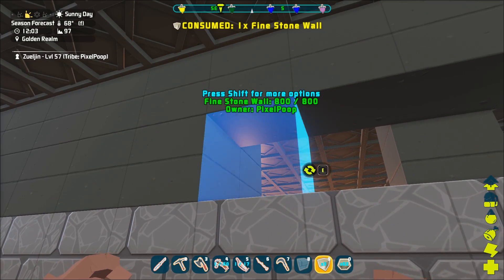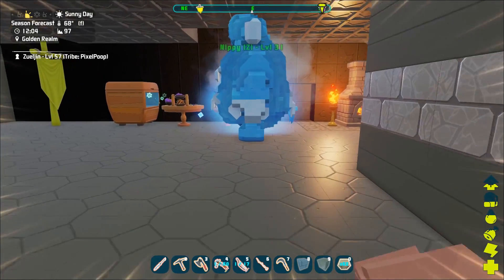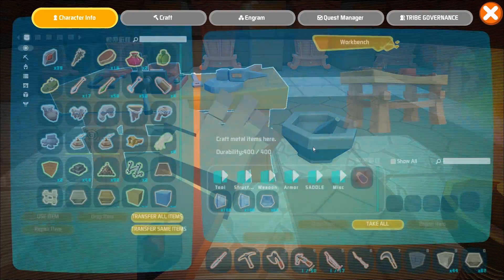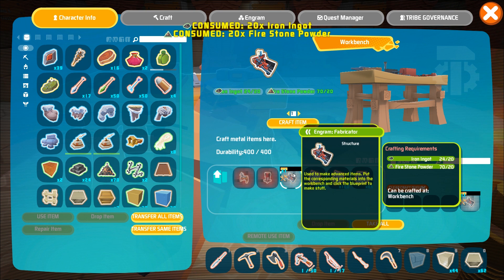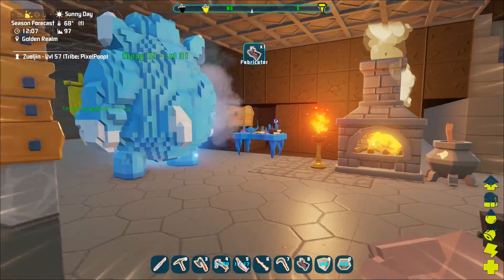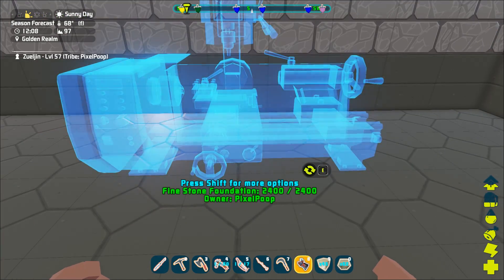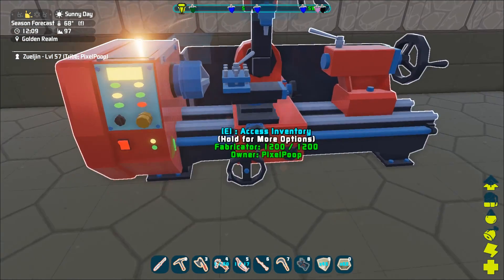We'll go ahead and put that back. Let's do another fabricator and get another fine stone wall. I got a few stone walls on me. Structure. Crafting. And we'll build another fabricator. There we go. Seems like a little bit of a waste, but hey — you gotta experiment, right? That's what I'm here for, guys — to show you guys how things work so you can mess around with it on your own. It's a little bit fat, but it does it. Let's check this thing out — access inventory so we can make electronics with it.